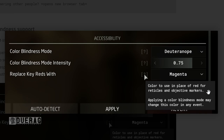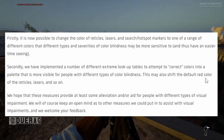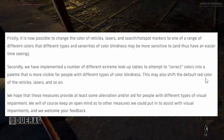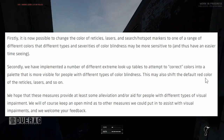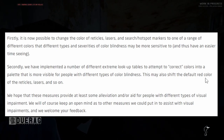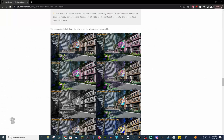It is now possible to change the color of reticles, lasers, and search/hotspot markers to a range of different colors that different types and severities of color blindness may be more sensitive to and thus have an easier time seeing. They've also implemented different extreme lookup tables to attempt to correct colors into a palette more visible for people with different types of color blindness. They hope these measures provide alleviation for people with different visual impairments and welcome community feedback. There's a picture showing all the color correction schemes available — a lot of options.